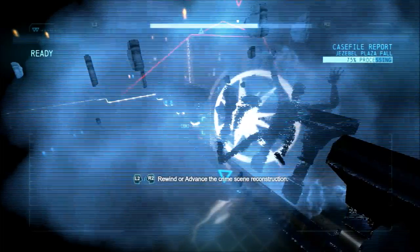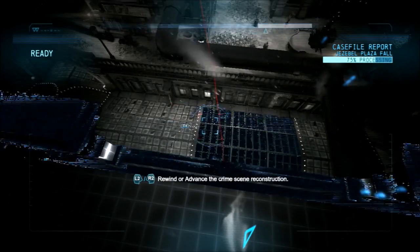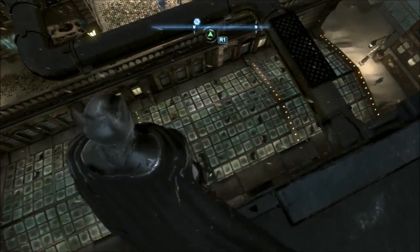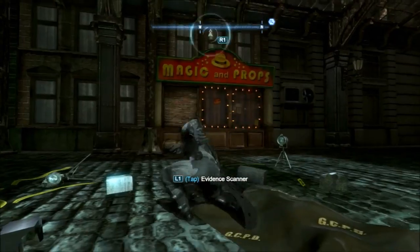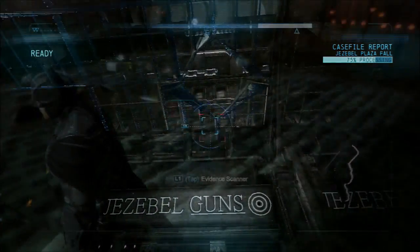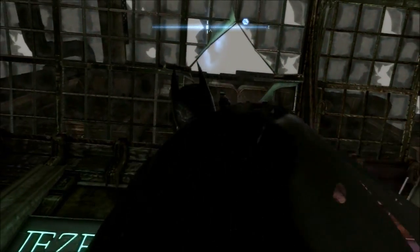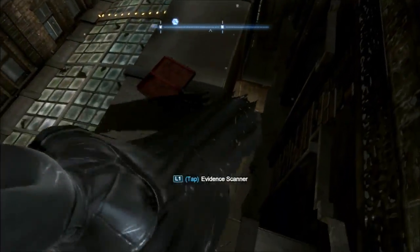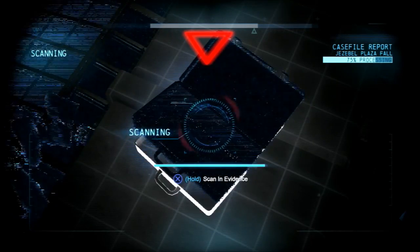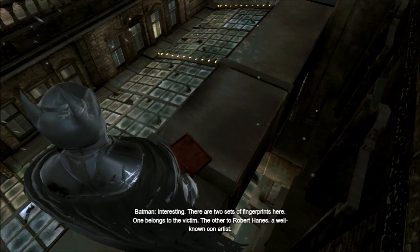I can see the angle lines. The briefcase probably fell down there with the body. The air duct shaft — that makes sense, because the briefcase probably wouldn't follow him down completely. There are two sets of fingerprints here. One belongs to the victim. The other to Robert Haynes, a well-known con artist.